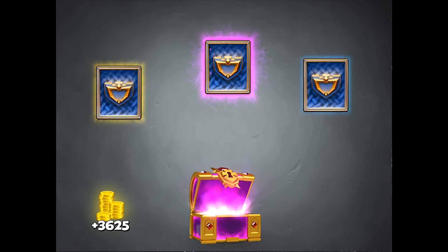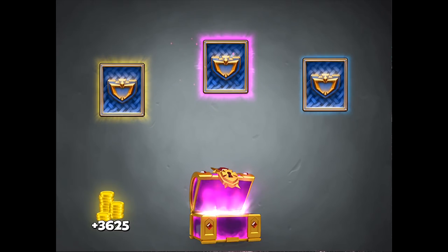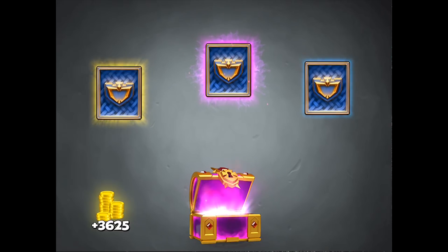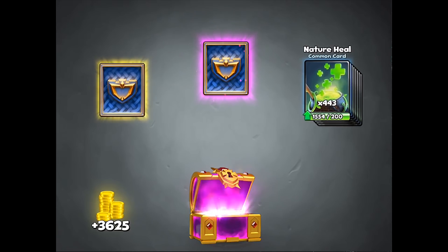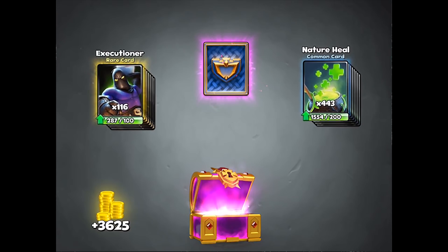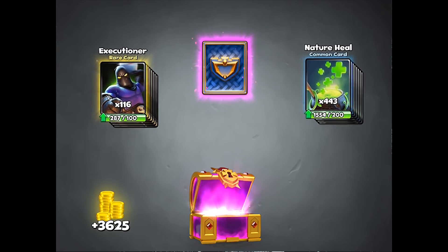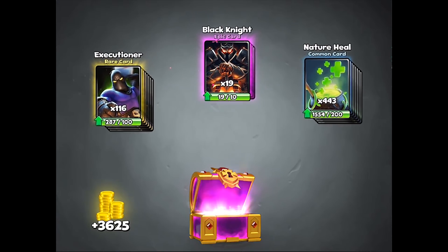Here it is — the mythical chest from the Easter special offer. We have a common, rare, and epic. We have 443 nature heals — that's a lot of nature heals — and we have executioners. Then finally for the epic card we get the black knight.